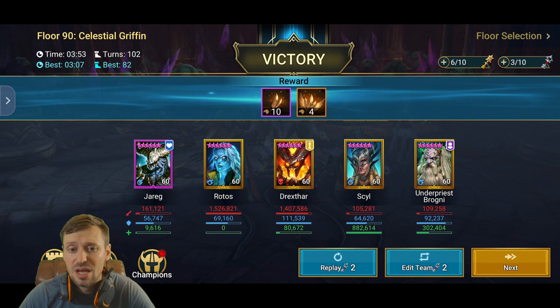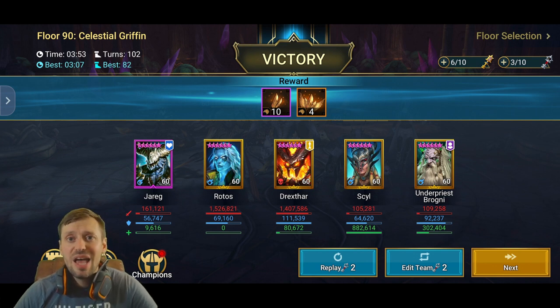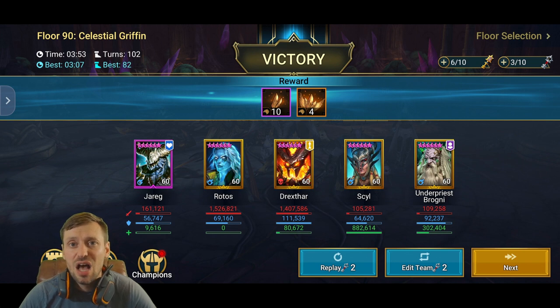Rotos and Direct Star can be replaced, but Rotos is amazing due to his passive — he doesn't take much damage and absolutely smacks, doing around 1.4–1.5 million damage. Direct Star is a free, accessible champion — his passive puts HP Burn on the Griffin every time it hits you. Direct Star could be replaced by any Magic affinity HP Burn champion like Tyrant, Akoth (the free epic from Doom Tower), or Crypt King.